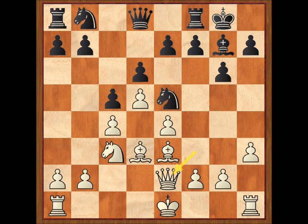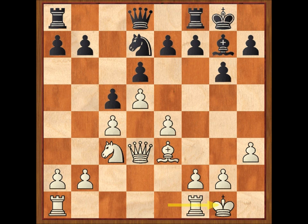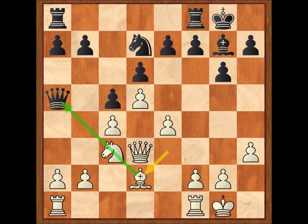Dama E2, caballo por D3 jaque, dama por D3, caballo D7. Al otro caballo también le gusta la casilla E5. Enroque, dama A5, alfil D2. Tocándola a la dama a través del caballo.